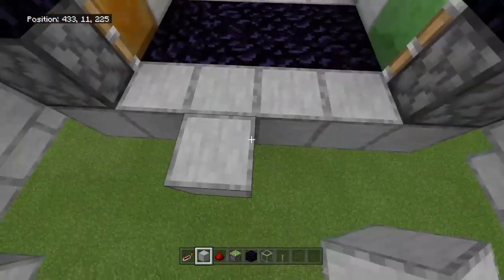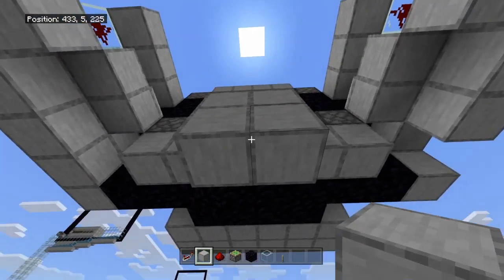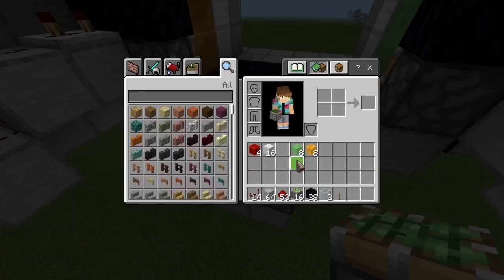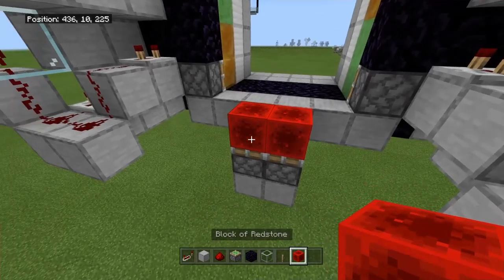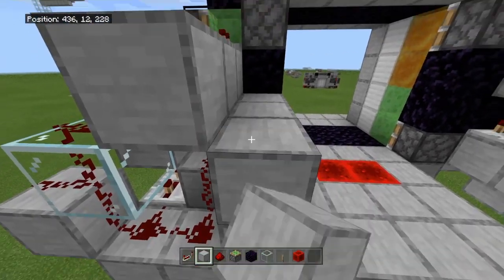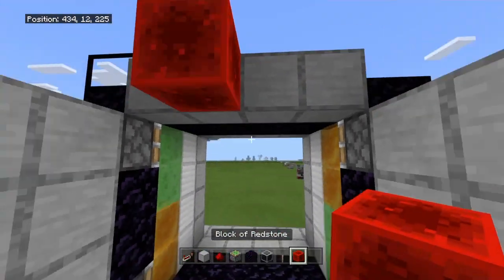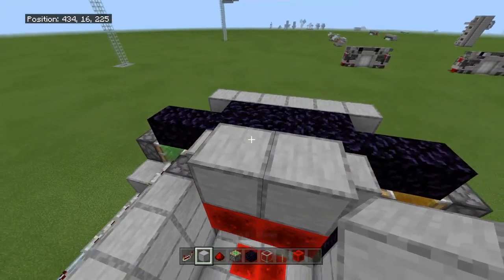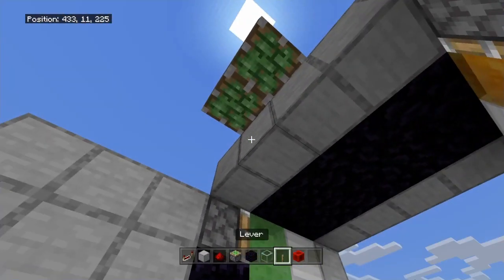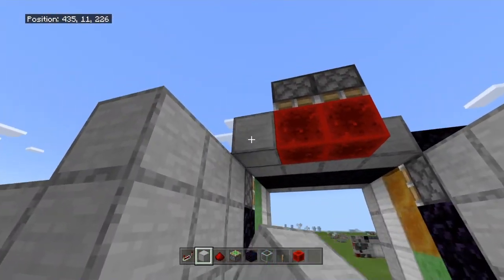Our redstone blocks are going to go in these two positions. That means we need sticky pistons here — go two below, break these four blocks, sticky pistons facing up, redstone blocks on top, and they should be flush with the floor. Continue your floor out and also your walls. For the top, in the same spot we need redstone blocks, which means right here we need sticky pistons — place two blocks above, break those blocks, place sticky pistons facing down, and the redstone blocks should be even with the ceiling. Finish off your ceiling.